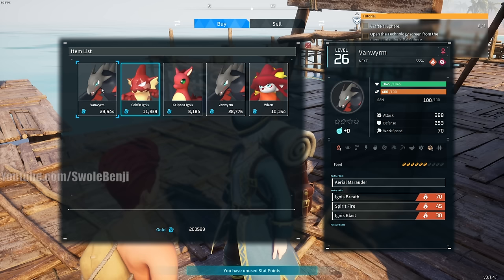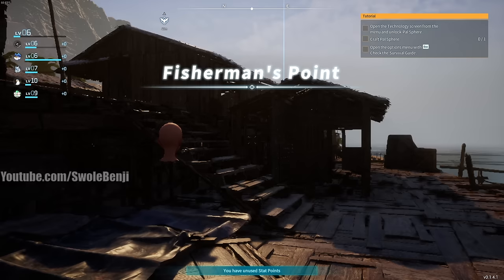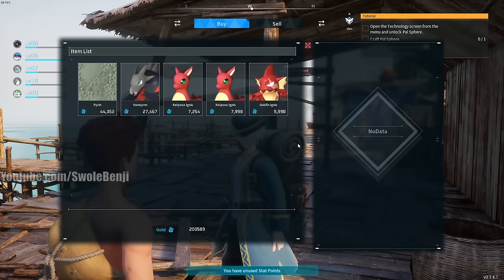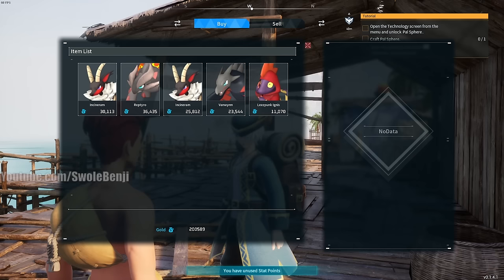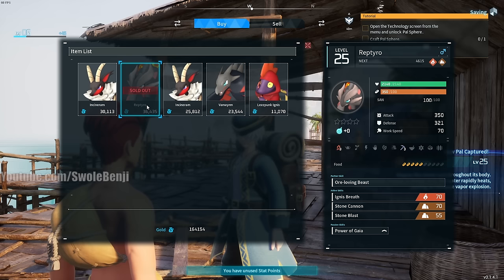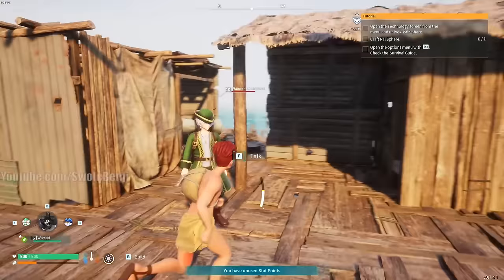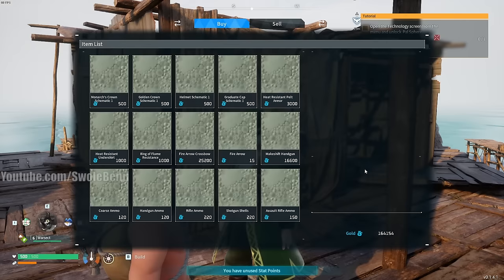Keep refreshing the pal merchant's inventory until you find kindling level three. The pal Reptero has level three mining and level three kindling - this thing is an absolute baller. It vastly speeds up early game crafting, especially for smelting ingots and cooking. It's also great in combat as a mid-to-end game pal. Buy Reptero when it appears.